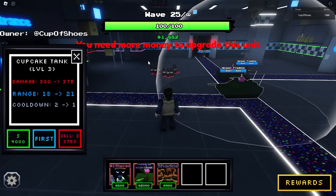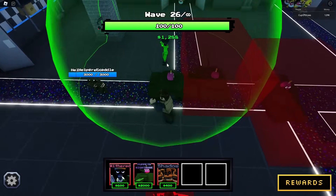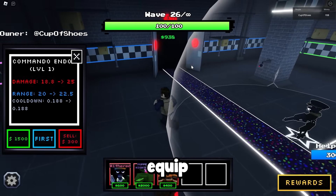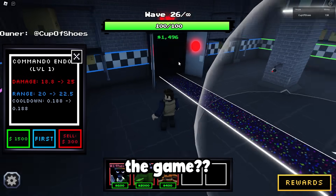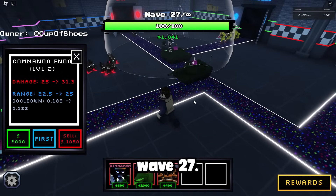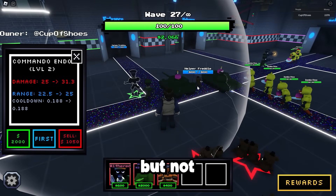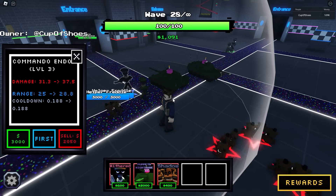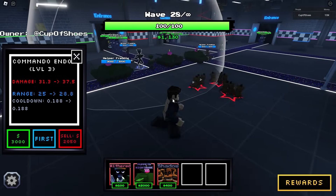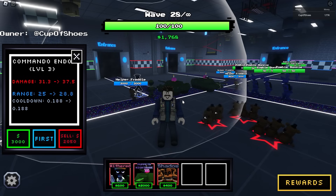It just disappeared - let me go find it. Wait, what is that? I think this is the area where you select the map. These commando endos are broken - I'm not sure what's happening. Maybe when you equip all of the summoner units it just breaks the game, I don't know. It's not supposed to do that. We're at wave 27, things are just gonna get harder, but we're actually not really struggling. I'll check back when I've maxed out all of these units.